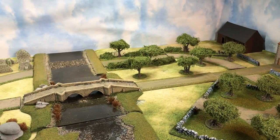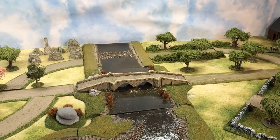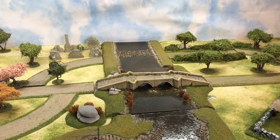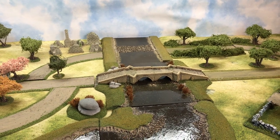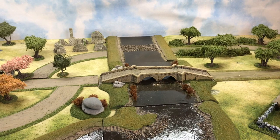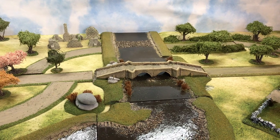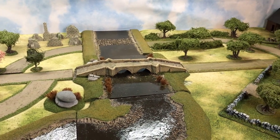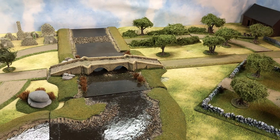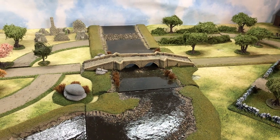Just a couple of words regarding the tabletop, and in particular the stream coming across here. We have a bridge and a stone area where somebody can ford. The Germans can come across the river at all points - it's only two or three feet deep. If you go across not via the fording area or the bridge, it's just difficult terrain. The attacker can also use the bank for soft cover.